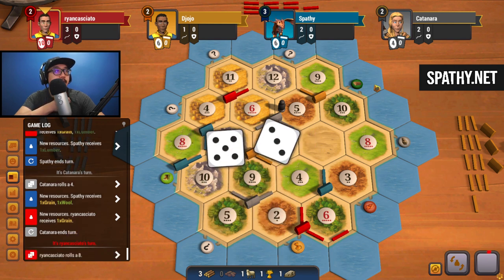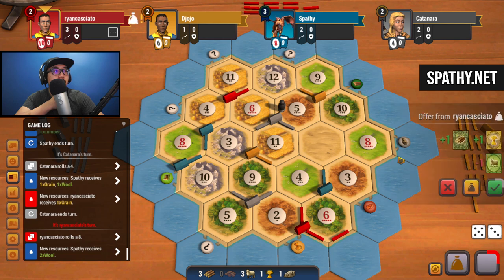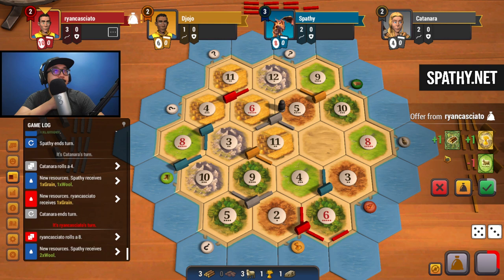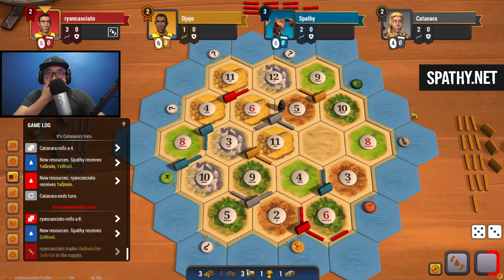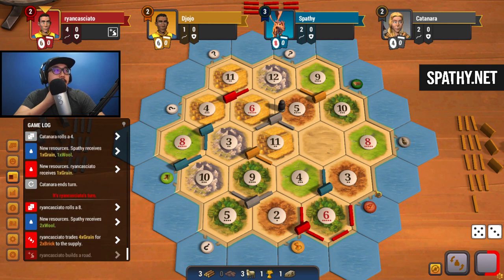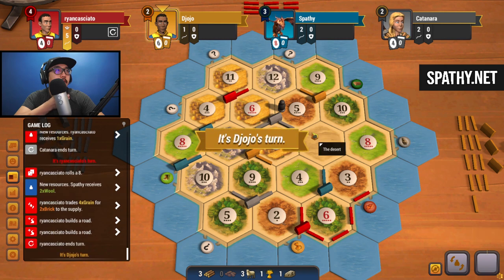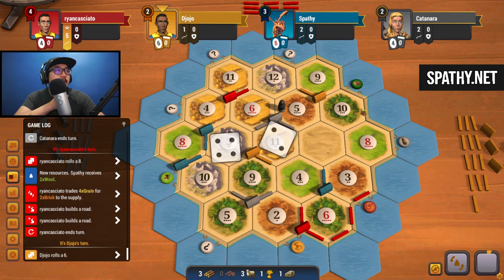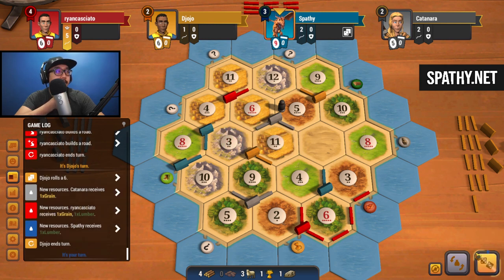Red has 10 cards. Double sheep for eight - we could do a two-for-one trade, get brick, and start making our way up for 3-8, then focus on cities and devs. Where are you going - trying to take this from us perhaps? Four grain for two brick - you're going to build two roads and go over here. Longest road - making yourself a target pretty early.